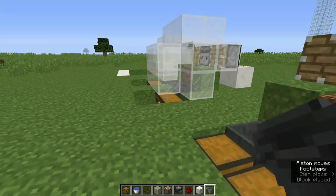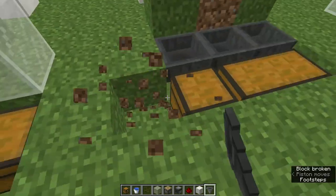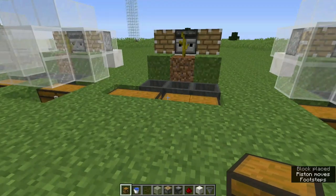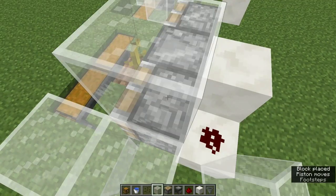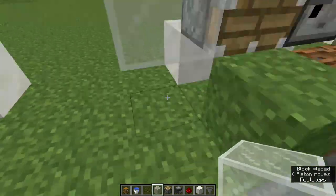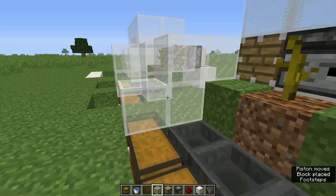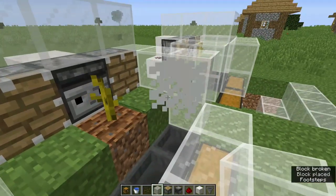As you can see, I have completed the automatic farm. Anywhere on the outside of this build where watermelons are going to fall, I'm going to cover it up so they go directly only into the hopper, which goes into the chest, and don't go outside of this area. Let me go ahead and use glass to cover it up.